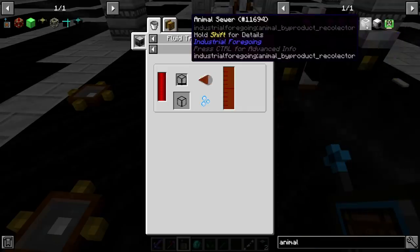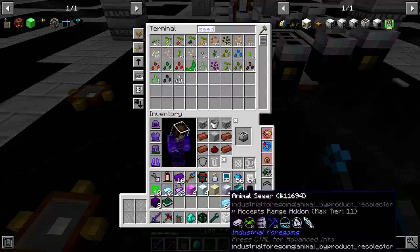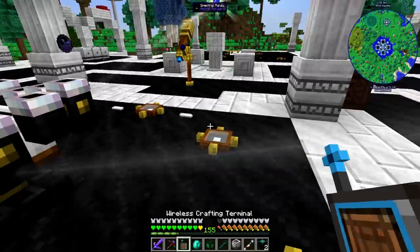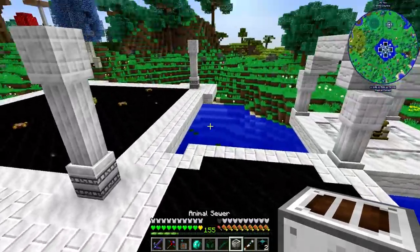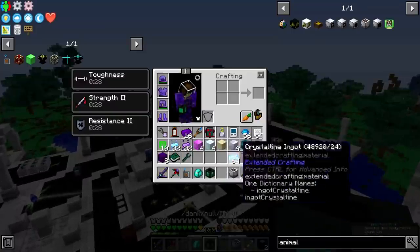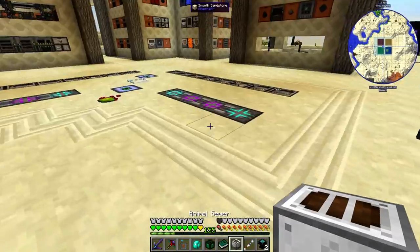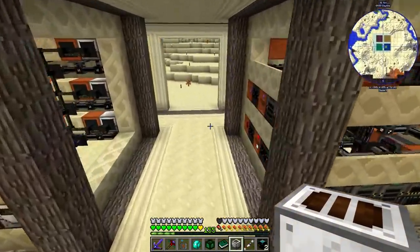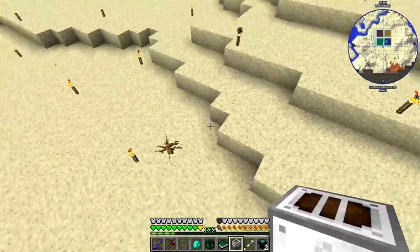Isn't sewage from the animal thing? Animal sewer — isn't it this that produces sewage? This requires us to put animals on top. Where do we want to set this up, actually? Let's possibly go back to the desert base. I totally wasn't prepared for this — I forgot that we need the tier 6 seed. Let's see about putting this somewhere out here.